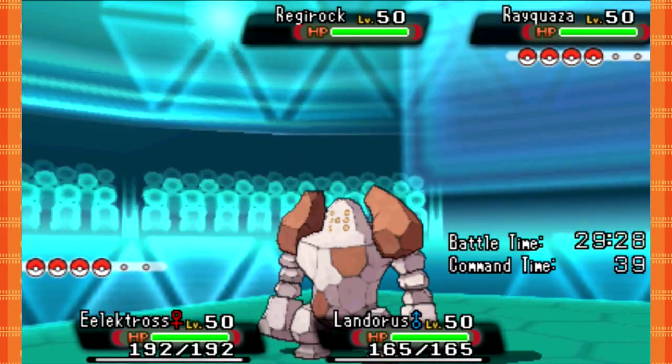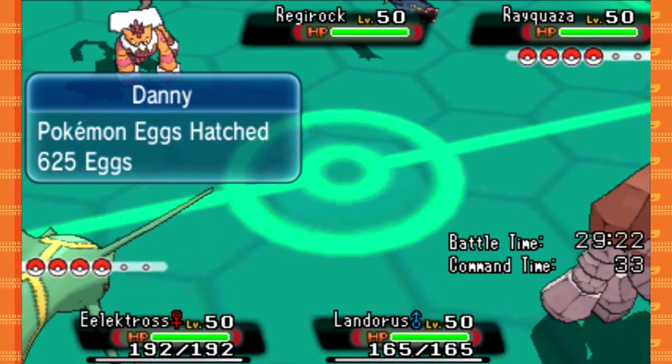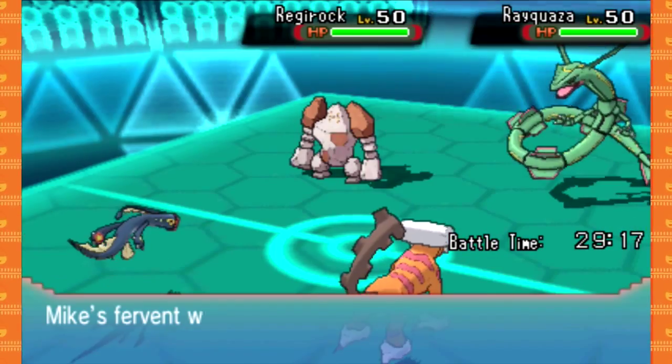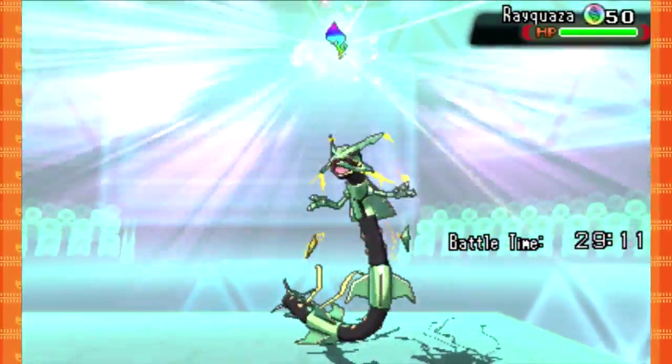I can actually U-turn — or just U-turn once — that way I can preserve this Intimidate and actually go into my Gyarados. It's a Mega Gyarados — or Mega Rayquaza, of course. So... we lost.